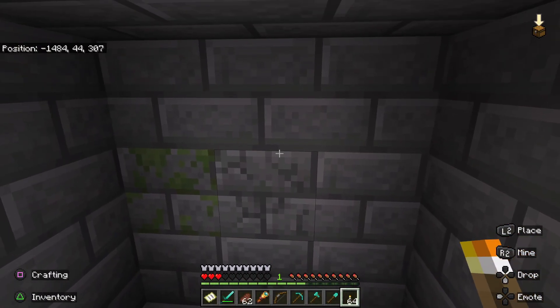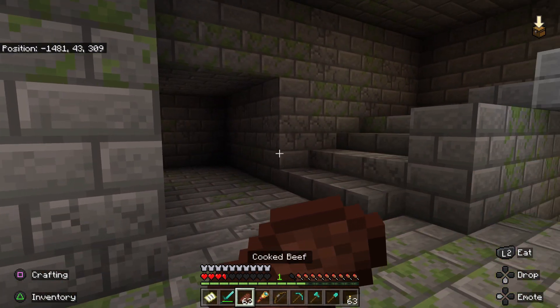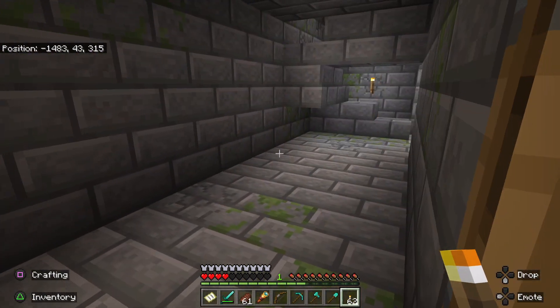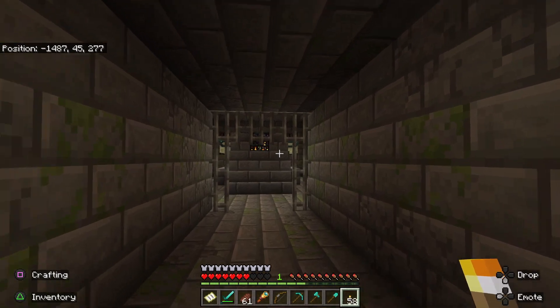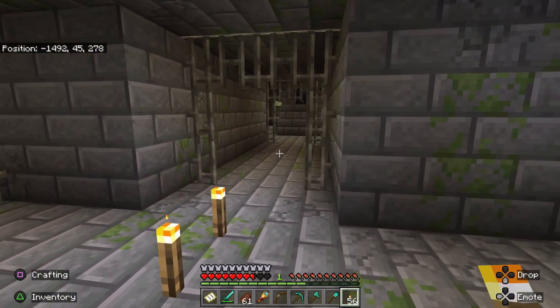Each stronghold in Minecraft has a portal room. You're going to need to explore the stronghold to find it, so bring lots of torches. This stronghold is designed to try to make you get lost, so try to mark the way you've come so you retain your bearings. Make sure to look out for mobs — zombies, skeleton archers, and creepers can hide around corners and ambush an unsuspecting adventurer.